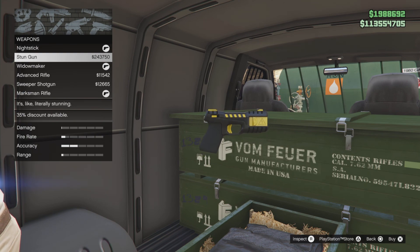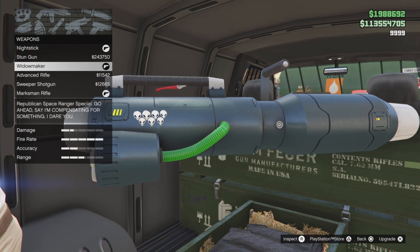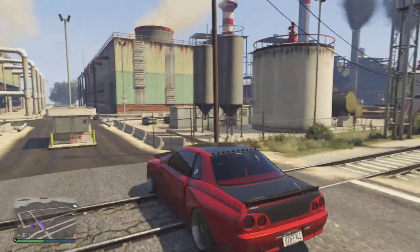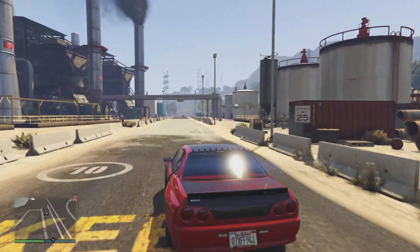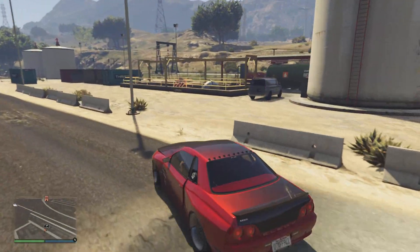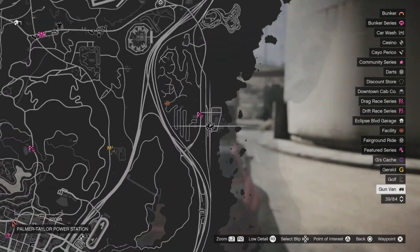In the gun van, we have 30% off the stun gun, and we also have 35% off the Widowmaker for GTA Plus members only. I thought I'd add the gun van location for today — Tuesday the 20th of February here in GTA Online, this is the location of the gun van. If you haven't followed me on Twitter, go ahead and follow me at santos7576 — two S's.